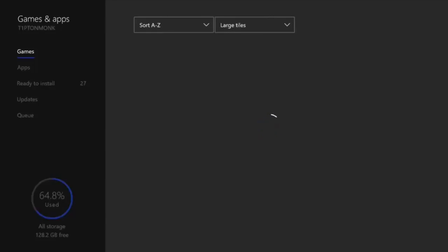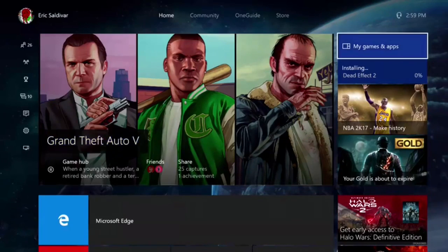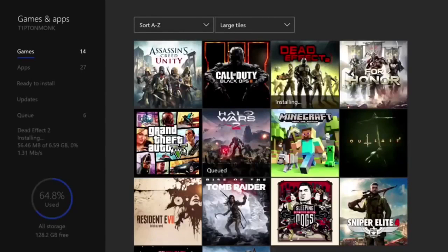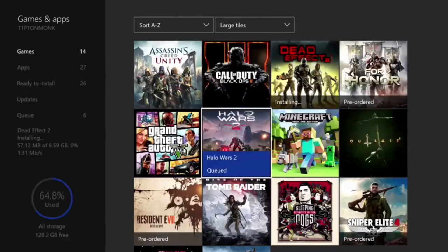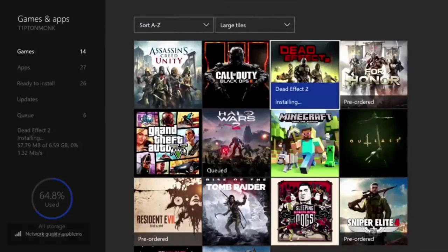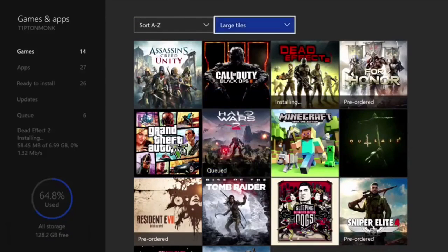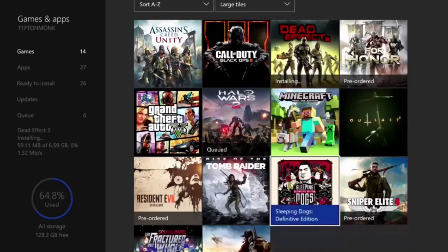I'm just going to reset my Xbox and see what's going on. Okay, I just reset my Xbox and as you can see on the side it says Dead Effect — sorry, my controller was off. So we're going to click on My Games and Apps. Hopefully it loads this time after I reset. And there you go — the reason it's slow is probably because I have no storage or something, but as you can see I'm downloading Dead Effect and Halo Wars 2.